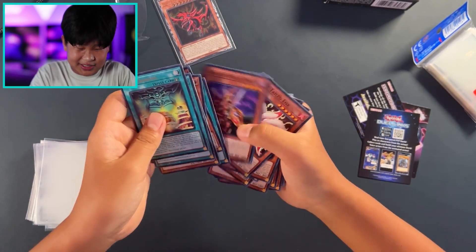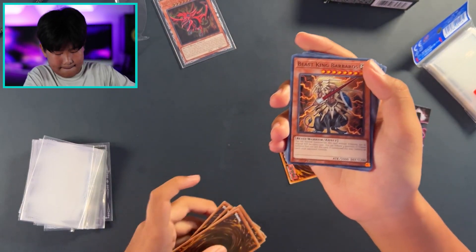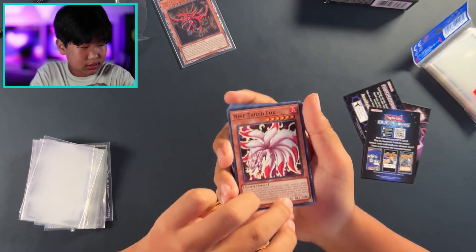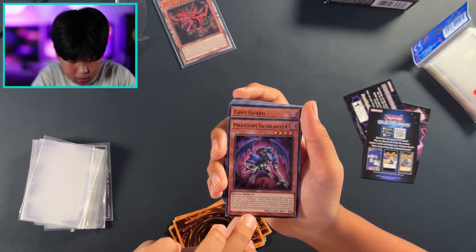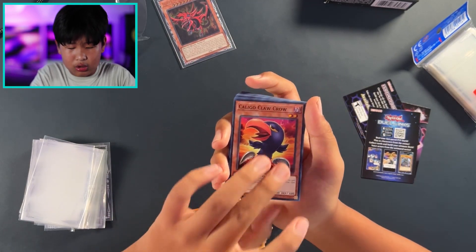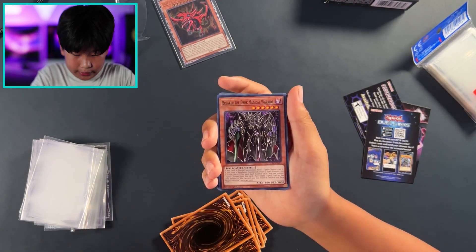Reactor Slime. Harpy's Feather Duster — oh, that's such a good one, super rare too. Breaker the Magical Warrior. Wait — Barbaros, Nine-Tailed Fox. Phantom Skyboxer — that's pretty cool. Card Guard.